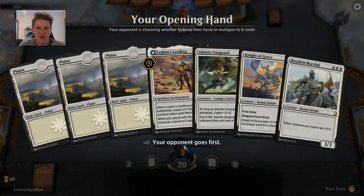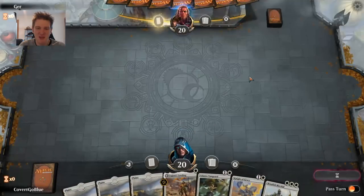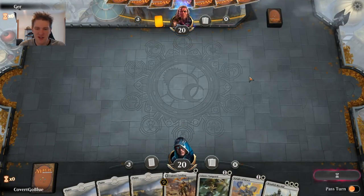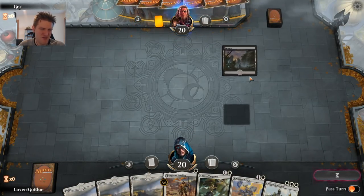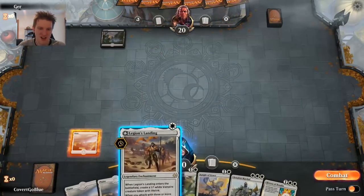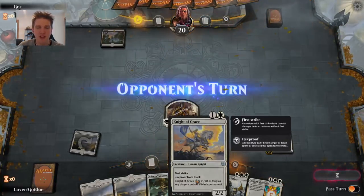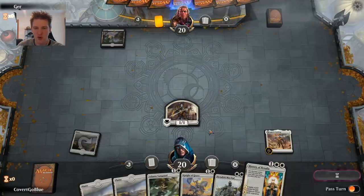We are on the draw with a one, a two, a two, and a three — it's an easy keep. We are in round four of a best-of-one event. Leading off with the Legion's Landing, and once again against black we'll likely try to get Knight of Grace on the battlefield quickly.